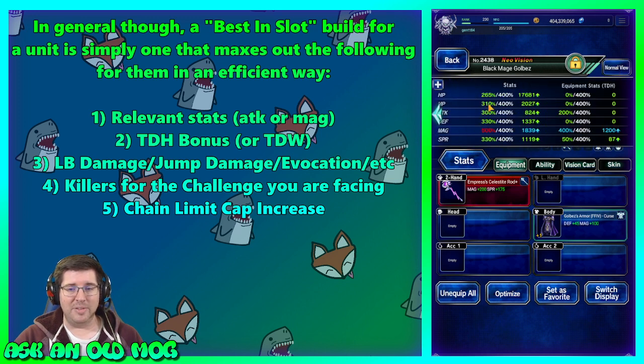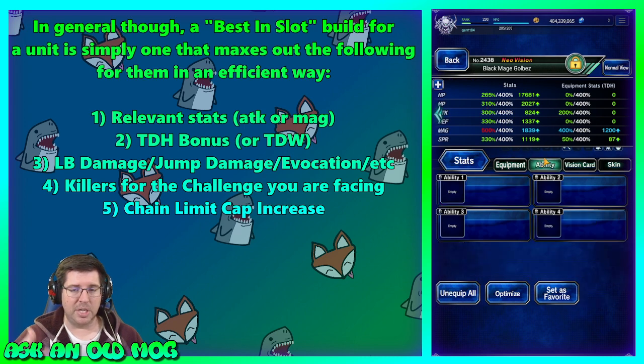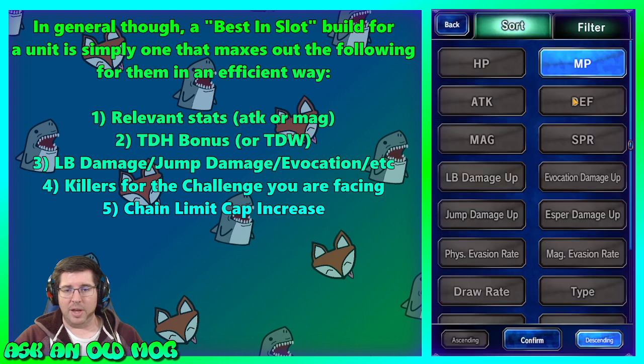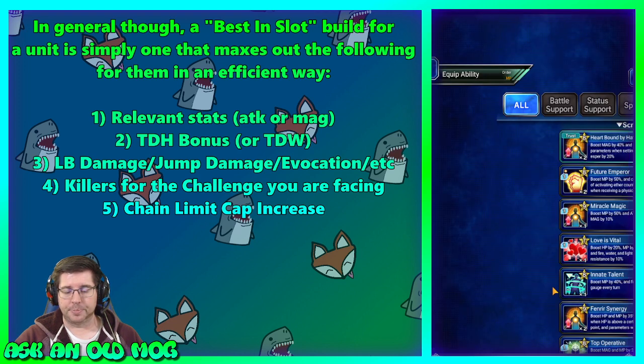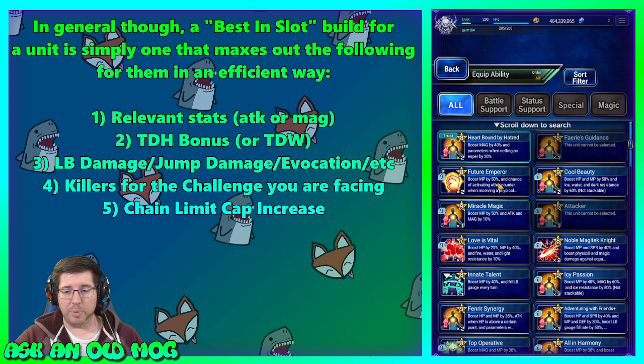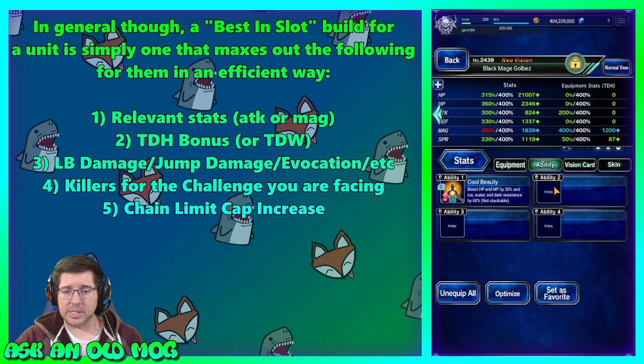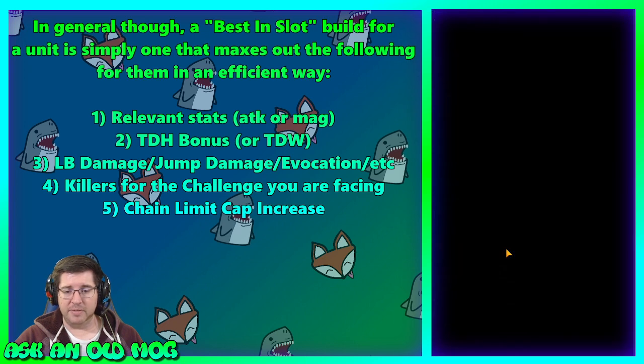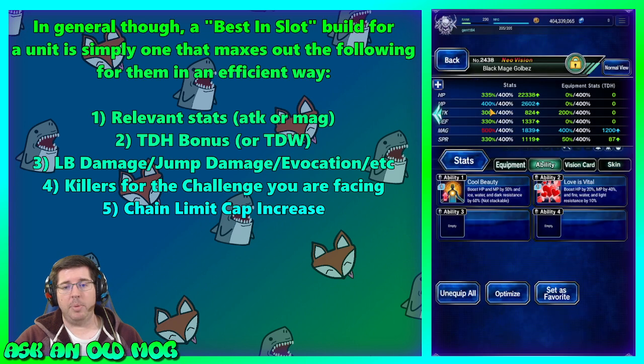Going into his abilities, sorting by MP, we grab Cool Beauty for 50 MP — now at 360 — and then grab Love is Vital for the remaining 40. Now we're capped out on MP, magic, and true double hand, with plenty of slots still left. He's sitting at 3300 MP and almost 5000 magic.